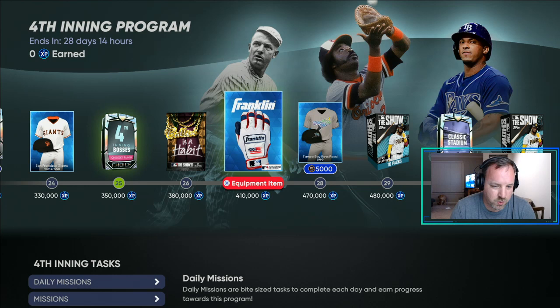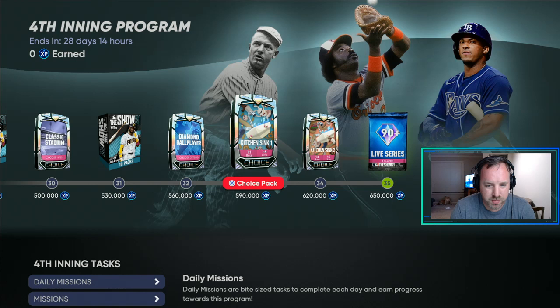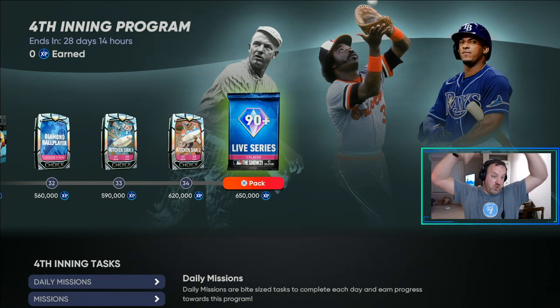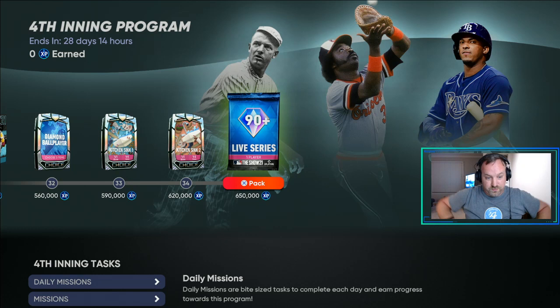Keep going — you get Balls of Habit, more equipment, Classic Stadium, Diamond Ball Player, then Kitchen Sink 1 and Kitchen Sink 2. And then at 650K XP earned, you get a 90-plus Live Series pack where you get to choose which Live Series 90-plus you want. You can get Trout out of this pack. I'm definitely going to shoot for that — I have a few 90-plus cards I need to get: Trout, Tatis, and Ronald Acuna.